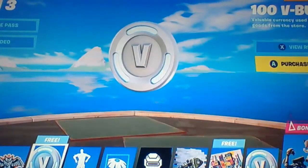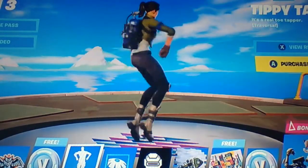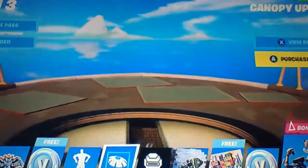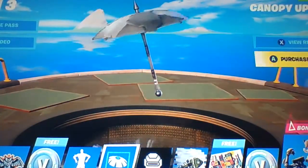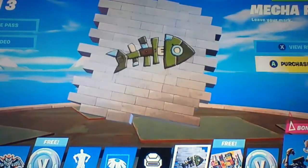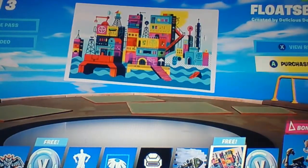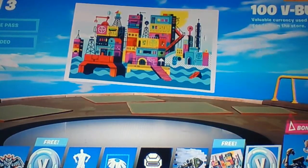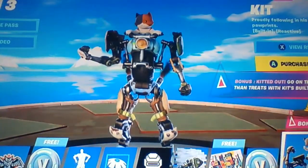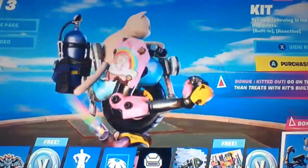Then we have 100 V-Bucks. And then we got Tippi's Hat - super nice. Then we got Canopy Upgrade - also very nice. We got another banner. Then we got Mecha Fish - it's very nice. Another loading screen - I like the art style of this one. We got 100 V-Bucks. Then Kit - very nice. We got the Shadow and the Light.